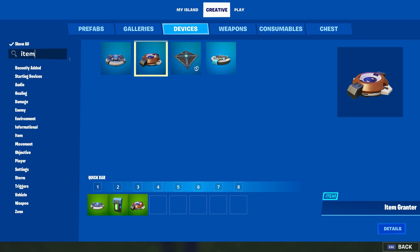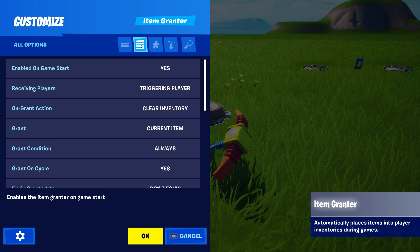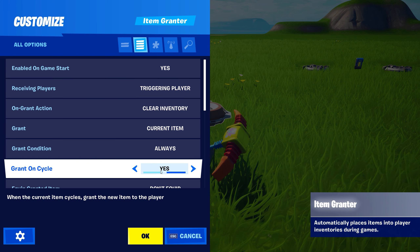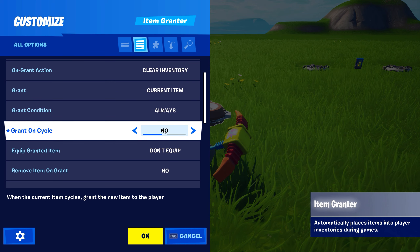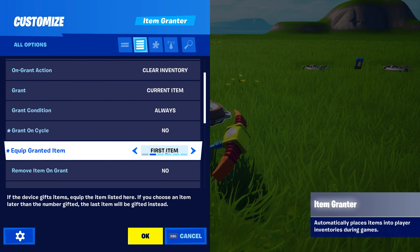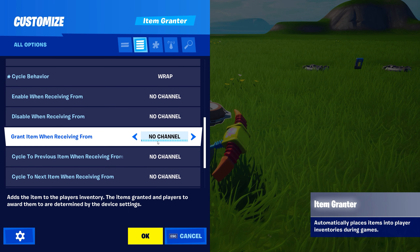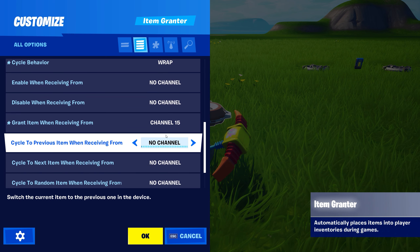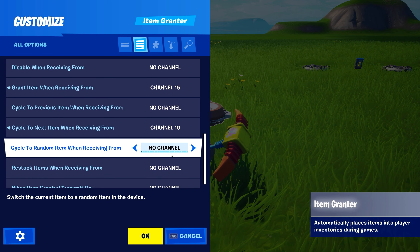To start this video off, we're going to be making our item spawners. Go to the creative menu, go to the devices tab, and type in 'item spawner.' Grab it and place it down, and hit E to customize. Make sure that you go over to the all options tab — the little 4 bars at the top. Visible during games? Personal preference, but I prefer off. Time before first spawn? Set to instant. Time between spawns? Instant as well. Scroll all the way down until you see 'cycle to next item when receiving from' and put this onto channel 10.